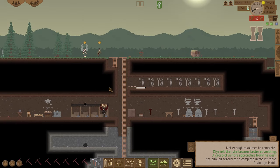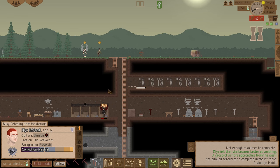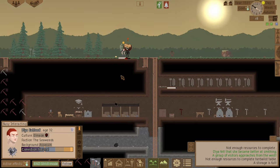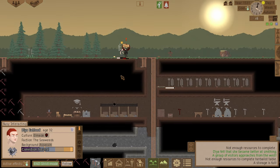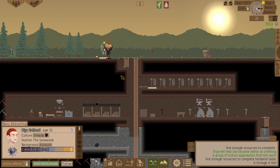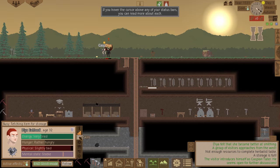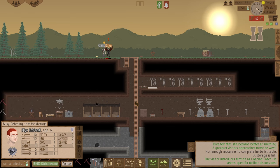Let's go and talk to one of them. I'm not very good at socializing so let's see how this goes. Been talking for a while. Oh that went better — my socializing skill has gone up slightly. The visitor introduced himself as Caspian Tater and seems open to further discussions.